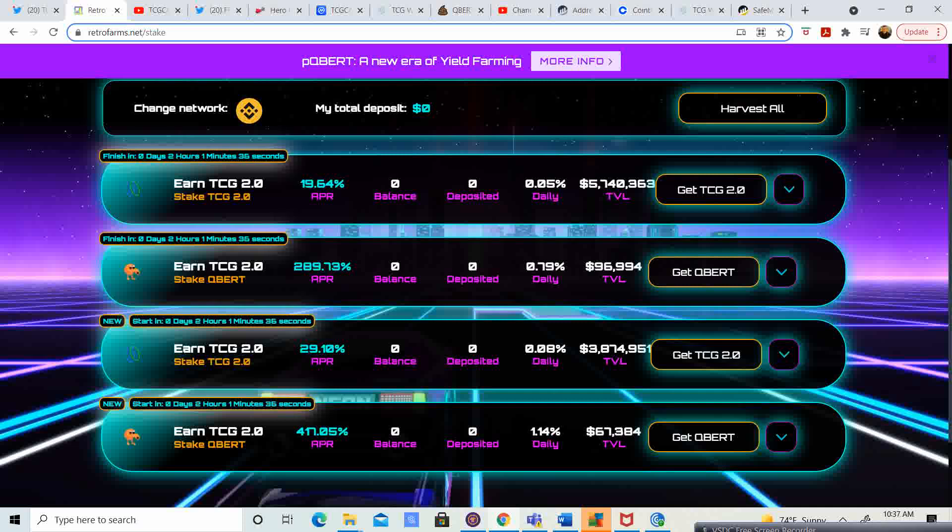So, 29.10% — and this starts in two hours. If you stake TCG 2.0 to TCG 2.0, you're going to earn 29.10%, which is 0.08% daily. For the new QBERT pool, it's 417.04% — you're earning 1.14% daily. You put $1,000 in there, you're going to get $10 every day in free TCG 2.0.